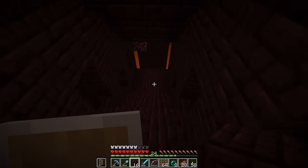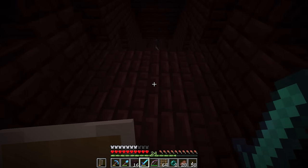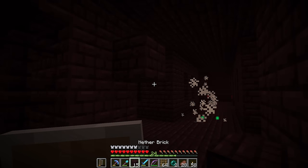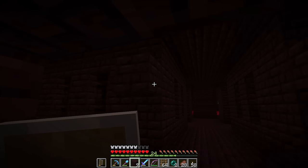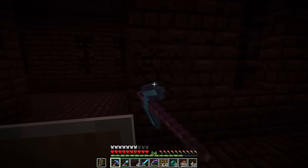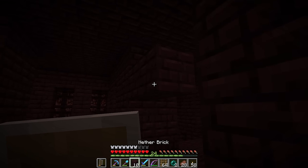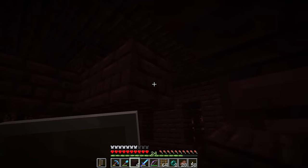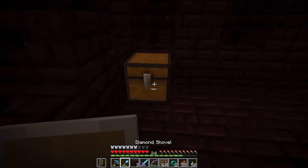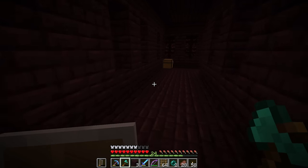Let's see what we can find - downstairs looks like a dead end. What's behind door number two? Skeletons. There is a chest right there - awesome. Jackpot, two of them! These things aren't going to be trapped, are they? They are definitely not trapped. What you got? A saddle and some obsidian. We also need some soul sand.